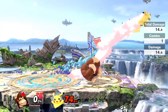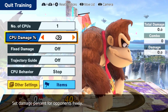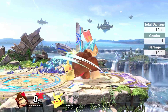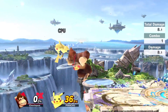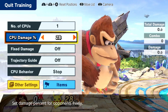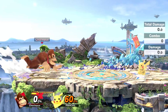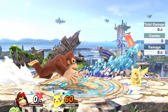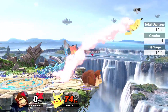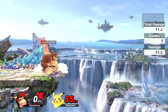Donkey Kong's dash attack is this roll. It's really good, I like to use it a lot. At lower percentages, you can chain a couple of them together — if we hit Pikachu at one, we can follow up with another one immediately, and then go into a neutral air or a forward air. At higher percentages, it's a really good setup into a forward air or a down air, even a neutral air off the stage to try and pick up a kill.